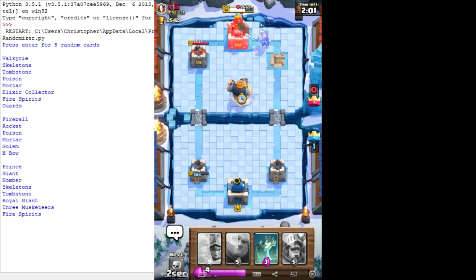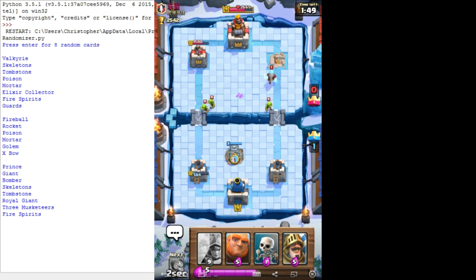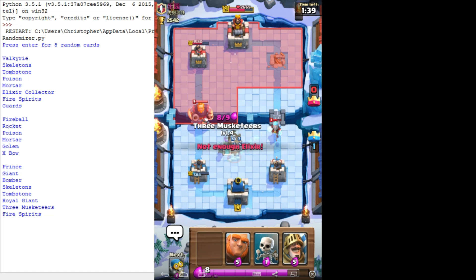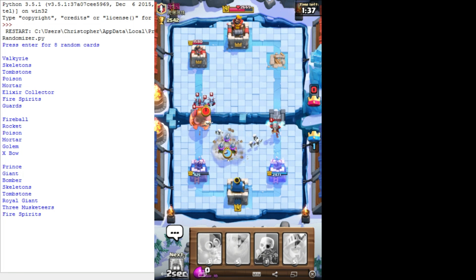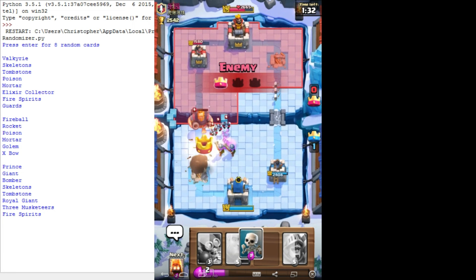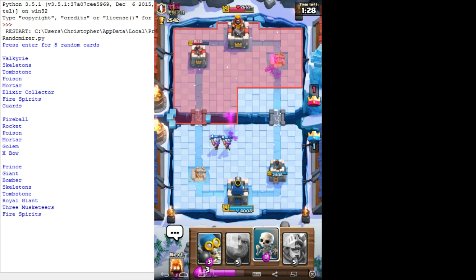I'm just gonna place that one up. That's very nice because I have some trade there but I don't get some damage off. Don't take out my tombstone - that'll be good. I'm gonna just do that. That will take out things pretty fast - okay, well, not fast enough apparently. That does suck.